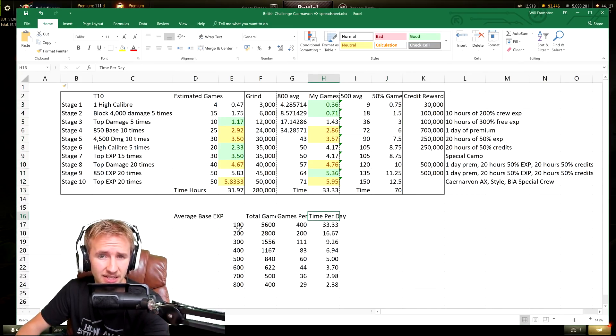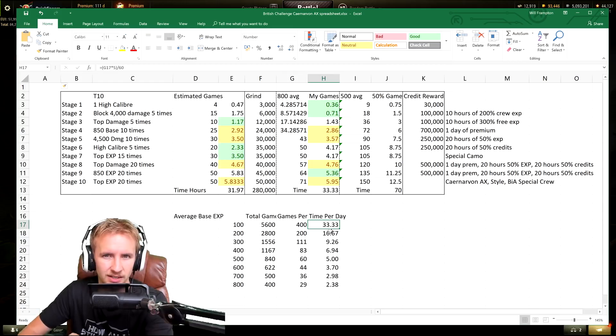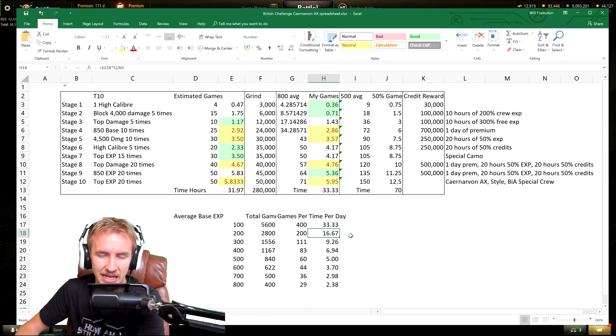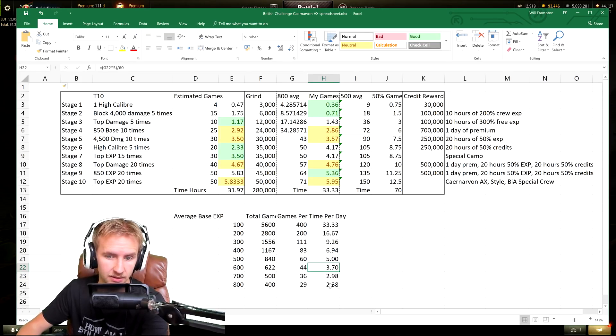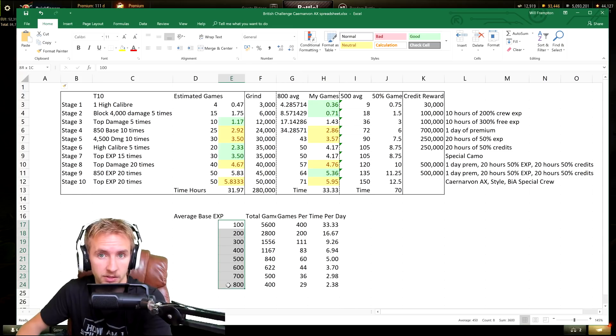My final table estimates how long it takes depending on your average experience to unlock the Caernarvon Action X for free. At 100 average experience: 33 hours a day — not happening. At 200: 16 hours a day. At 300: 9 hours. At 400: 7 hours. At 500: 5 hours a day. At 600: 3.7 hours a day. Exceptional players averaging around 1,000 base experience get it down to nearer two hours a day.